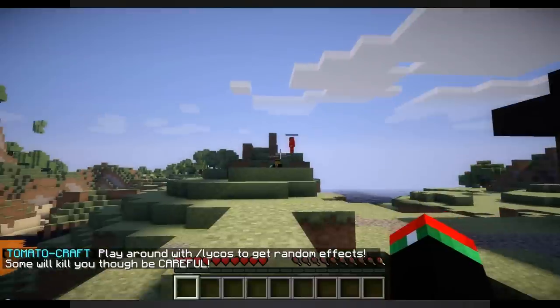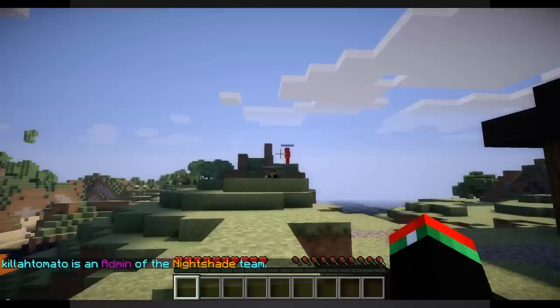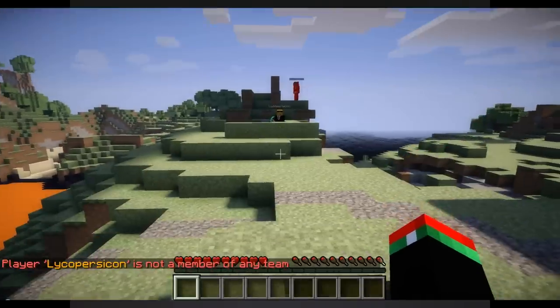Say Kill Tomato is over there and you want to take a look at him — you can do LT whois Kill Tomato, and it's going to tell you what's going on: Kill Tomato is the admin of Team Nightshade. We'll do it for Lyco too — LT whois Lyco, hit tab to fill out the rest of the name, and it tells us he's not a member of any team.